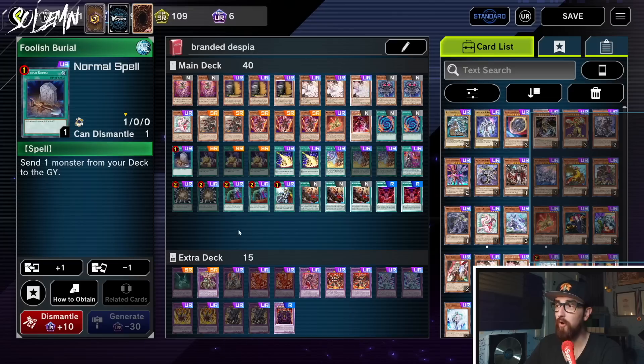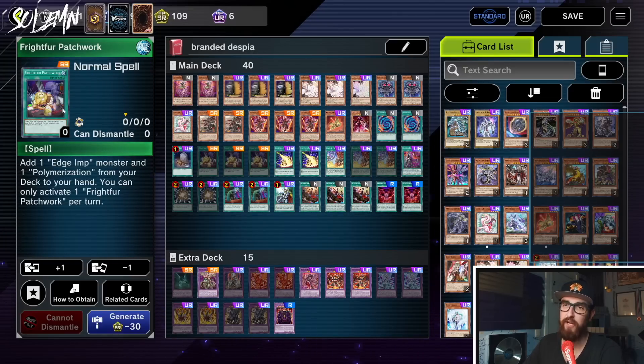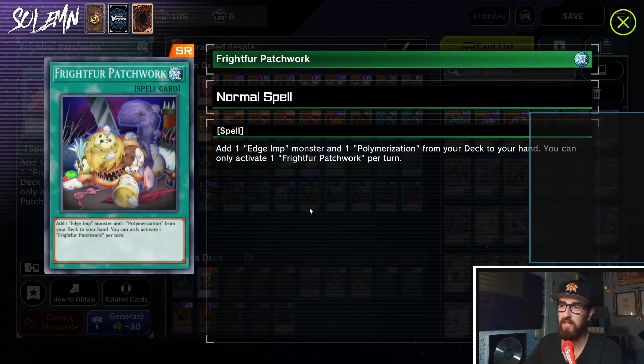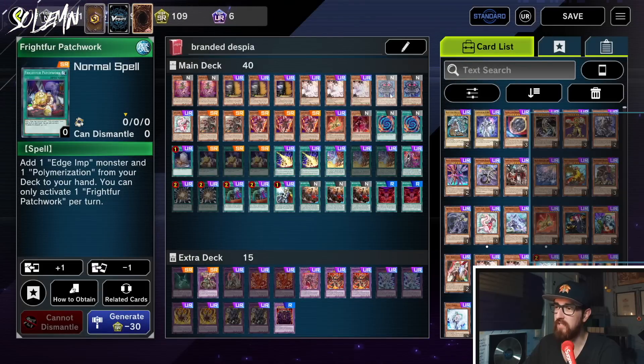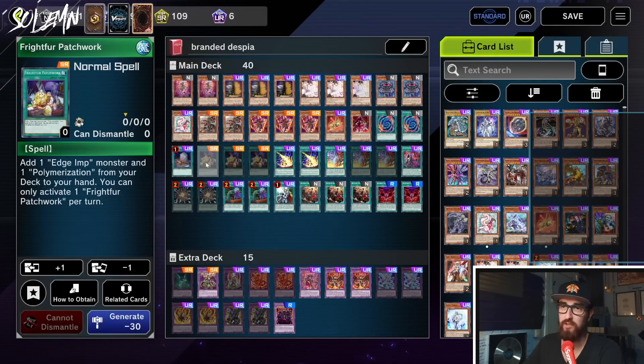Then we have two Polymerization — just to manually fuse if you've been stopped on Branded Fusion, or to have an even bigger combo. It's searchable thanks to Edge Imp Chain. Then we have one Foolish Burial — this is a graveyard deck, so you can dump your Despian Tragedy or your Fairy Tail Snow. Then we have Frightfur Patchwork. This card is a big plus — it says add one Edge Imp monster and one Polymerization from your deck to your hand. It's basically a Pot of Greed but only for fusion decks willing to run Edge Imp Chain. So you add the Edge Imp Chain and the Poly, and that way you can Poly with the Edge Imp Chain and something else.